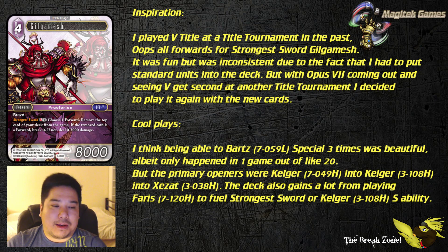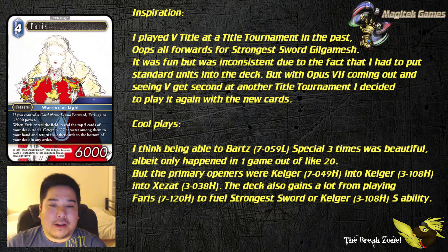Some of the cool plays included being able to use Bartz's special three times, even though it only happened in 1 out of about 20 games. The primary openers were Kalgar from Opus 7 into Kalgar from Opus 3, allowing him to play Azat. The deck also gains a lot from playing Ferris in order to fuel Strongest Sword or Kalgar's special. With Ferris, you look at the top 5 cards of your deck, pick out a Category 5 character, and put them in your hand — so whenever you need a special, Ferris can find one.